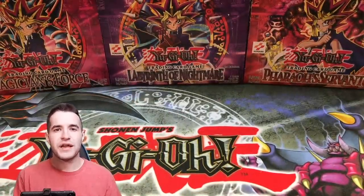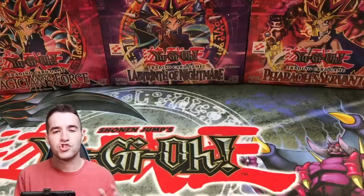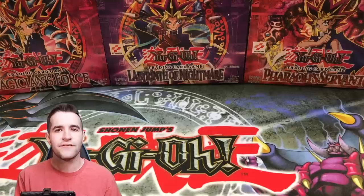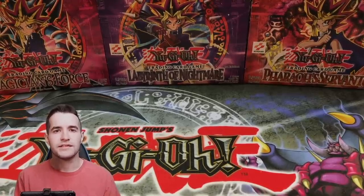Don't forget to enter the giveaway for the two Ancient Guardians booster boxes — I'll try and announce two winners in like three or four days. Those were sent by YuGiOh Black Market, so make sure you guys go check them out below. You can use my code REXUM34 on anything on their site — they have all the newest stuff and singles too. Thanks for watching, I'll see you guys later — peace!